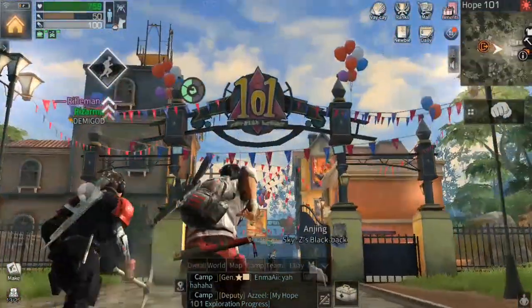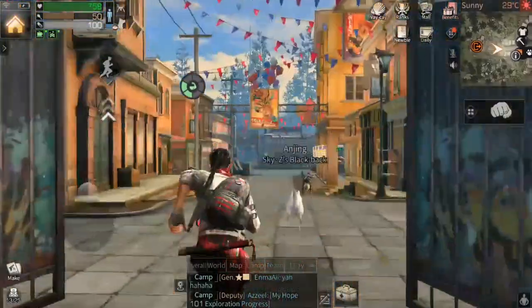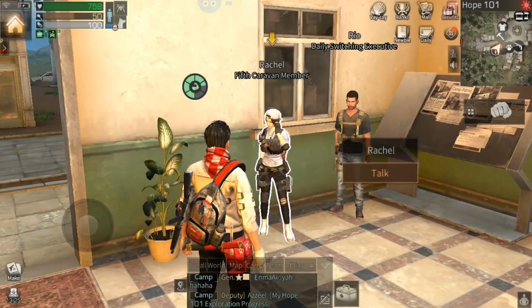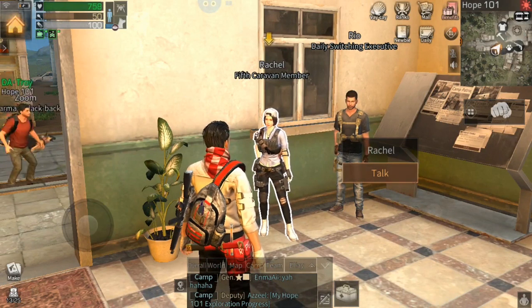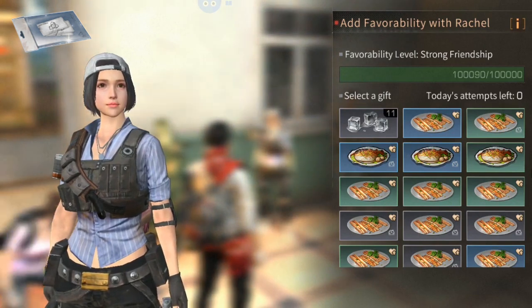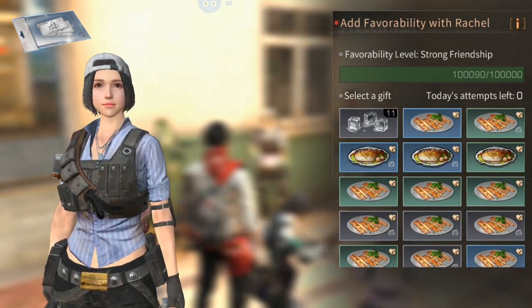Now let's go to Hope 101, where we will visit 4 NPCs that give formula shards. First is Rachel — you can send gifts to her and reach the favorability level of strong friendship, and upon reaching it she will give you a total of 100 formula shards.